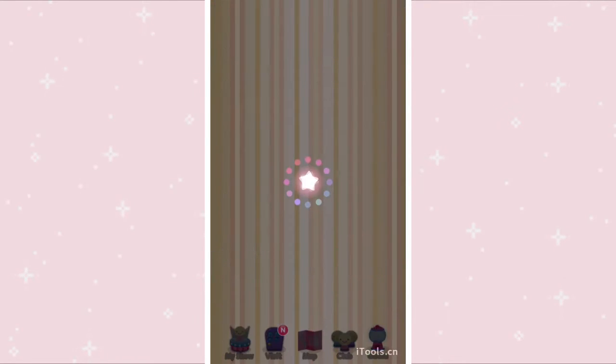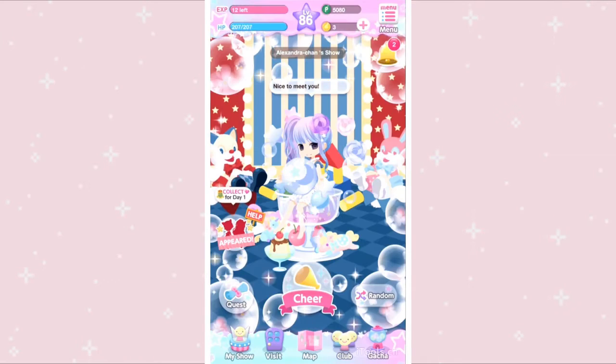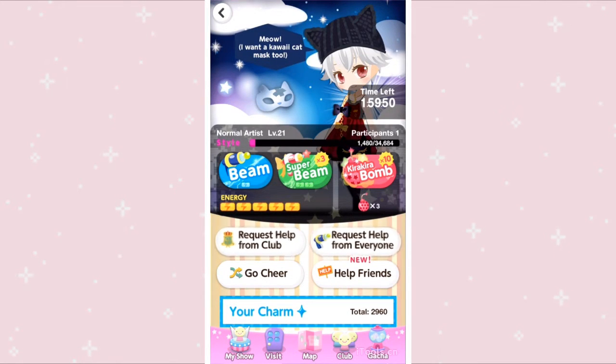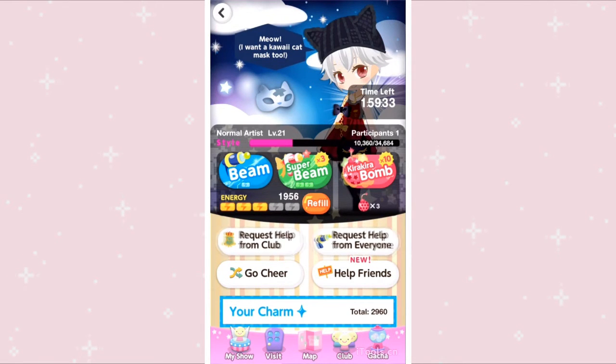So let's try to go cheer to find some models — it's all random, so hopefully we'll encounter one. I'll Tiny Beam, which fills up the style bar of the artist a little bit. Beam uses one energy and fills up the bar depending on how much charm you have. Super Beam uses two energy but fills up the bar three times the amount of your charm. Kira Kira Bomb fills it up ten times the amount of your charm but uses a bomb. Because I don't want to use all my energy on this normal artist, I'm going to tap request help from everyone, which lets other players help me fill up the style bar of my own model.